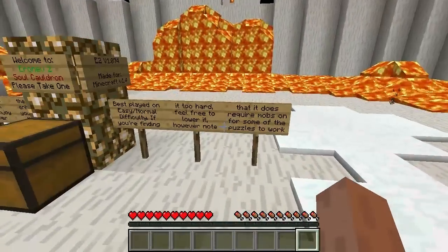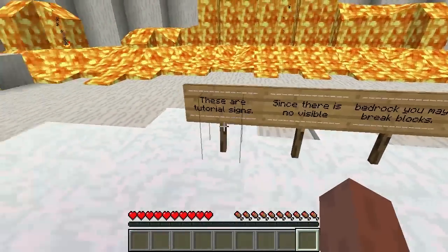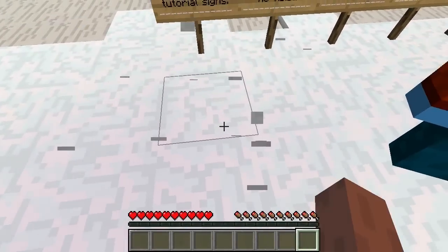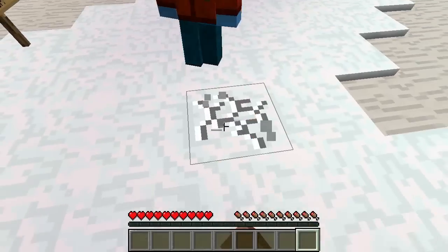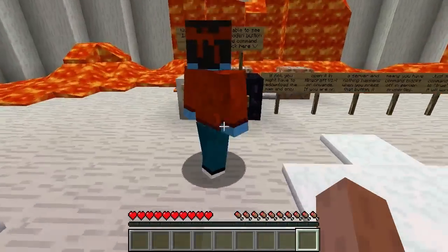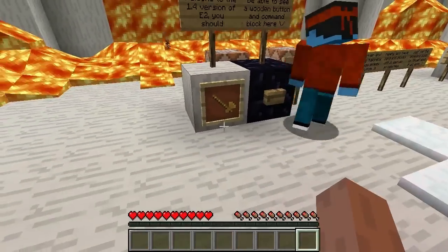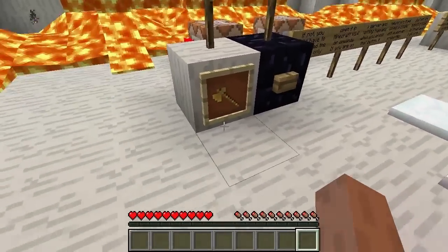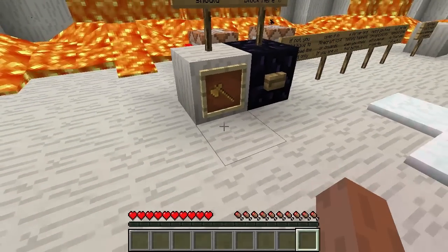If too hard, feel free to lower it to peaceful. Back here, these are tutorial signs. Since there is no visible bedrock you may break blocks — break the floor. Make sure you are op. Over here, 'Welcome to the 1.4 version of E2.' You should be able to see a wooden button and command block here. It's kind of upside down — if you right-click on it, it moves. That's weird, I haven't even used these new signs.